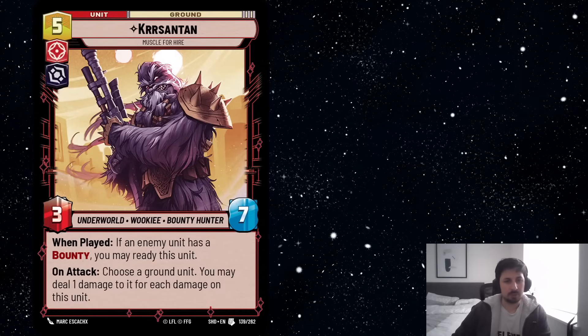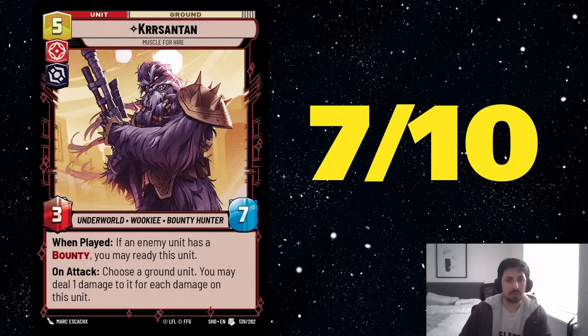I think it's going to be an auto-include in a Grand Inquisitor deck. It doesn't have the 4-drop rate compared to 7th Sister. It has an additional bonus if it has bounty — if there is an enemy unit with bounty, it comes into play ready, attacks, gets ready again, and basically deals 6 damage out of nowhere and completely wipes the opponent's board while dealing damage to the base. I think it's a very solid card, but I don't think it needs bounty to be good. So I rate this card a 7 out of 10, because it is very specialized for a specific leader and won't be good outside of Grand Inquisitor.